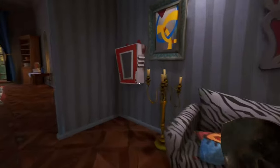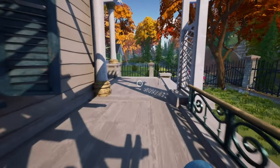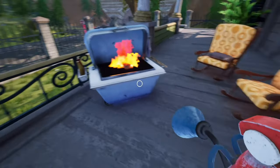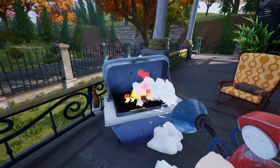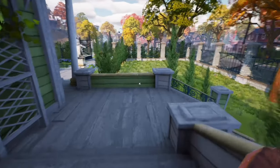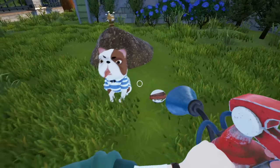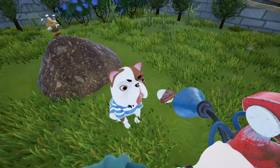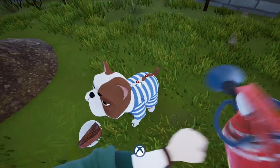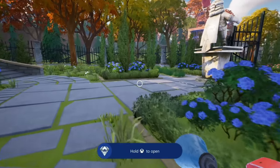Go in here and grab the fire extinguisher off the wall. Run all the way around to the barbecue pit, turn the fire off with the fire extinguisher, and grab this bit of meat which is for the dog. Don't grab the steak while it's on fire - it's going to burn you. Grab the steak once the fire is out, turn around and go towards the dog which is just over here in the garden. Give the steak to the dog, wait a few seconds, and then you're able to pet the dog and get the achievement.